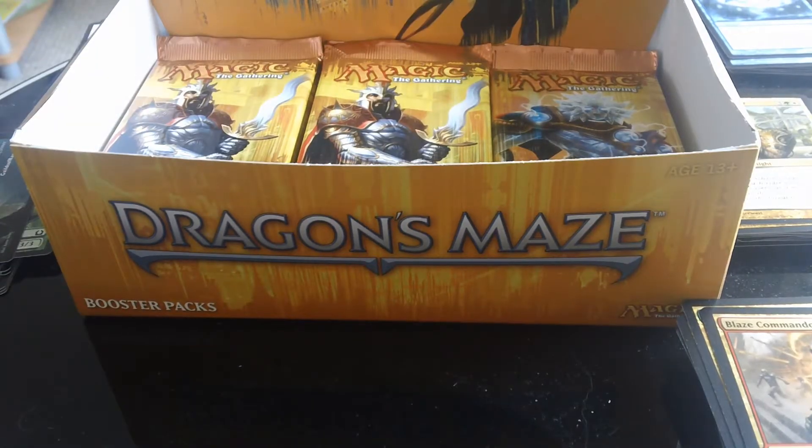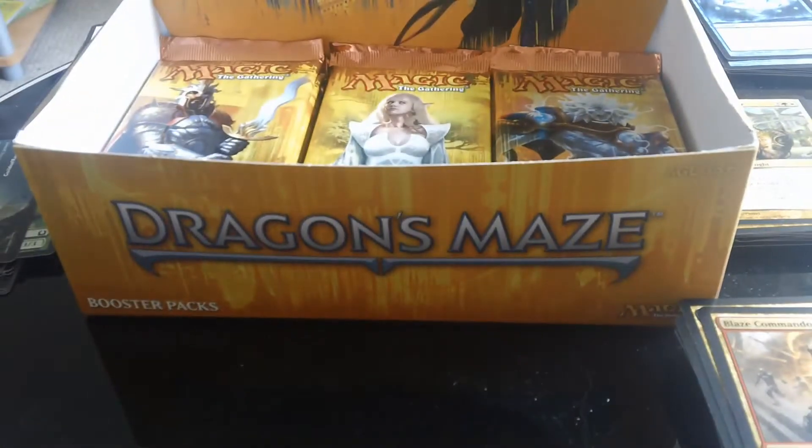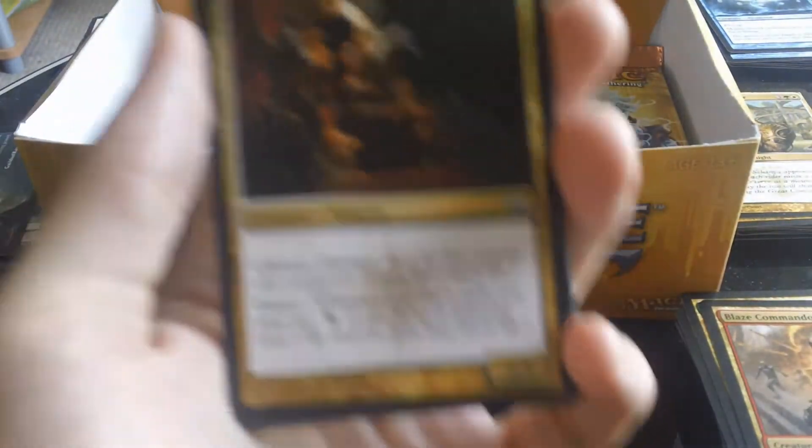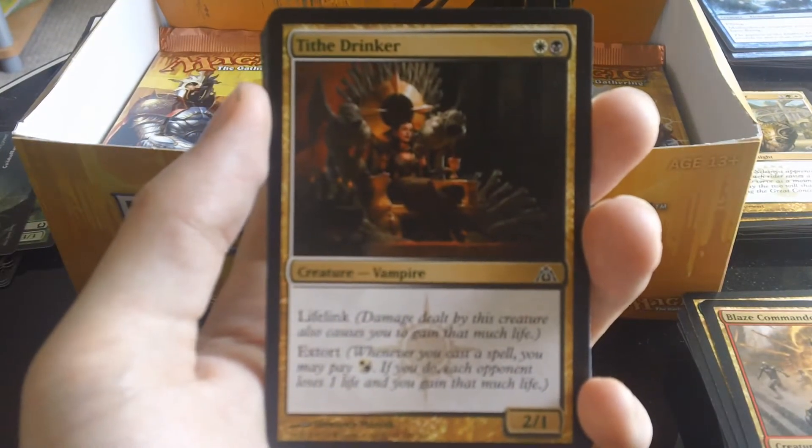Hello YouTubers, it's Magic the Gathering UK here again and today I'm continuing on with the Dragon's Maze Booster Box. It's just me again today, the lady friend isn't here. We'll crack on with another part and see what we can get. We still want a Sire of Insanity and a Ral Zarek — pretty cool — as well as some Shocklands.